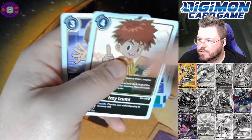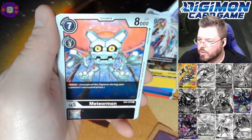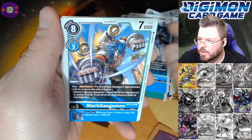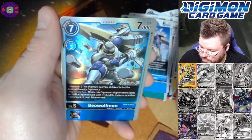These guys are always together in the same pack. Alright, I believe we have another hit here. Strabemon. Petalmon. Meteormon. Kindogurumon. Matgagamon for a rare. And Beowulfmon for our 5th super hit of the box.